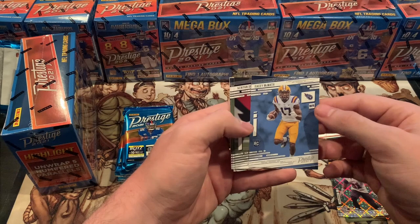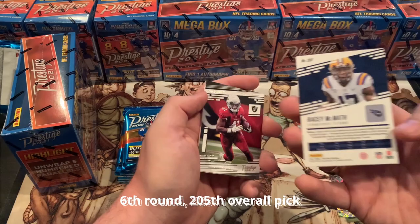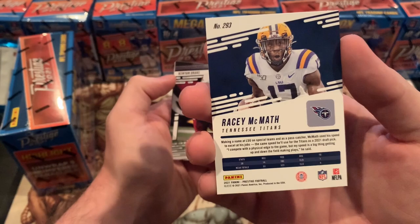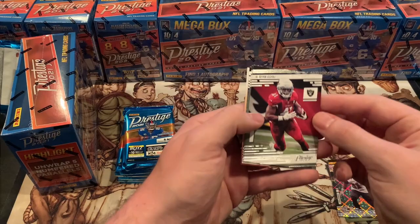Racy McMath — I'm not going to lie, I've never even heard of this person. I don't even know what draft round this person was taken in. I've never seen anyone pull a Racy McMath, wide receiver for Tennessee. You never know with the rookies — if he makes the team, he could shine. Who knows? Kenyon Drake, Devonta Adams, Dallas Goddard.